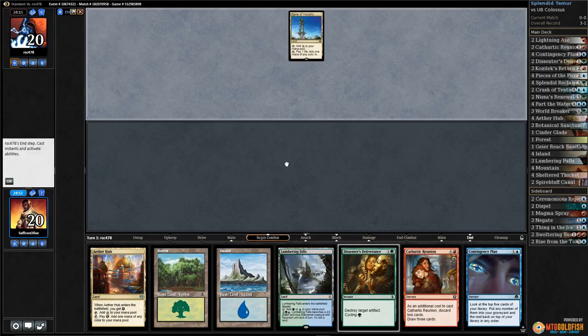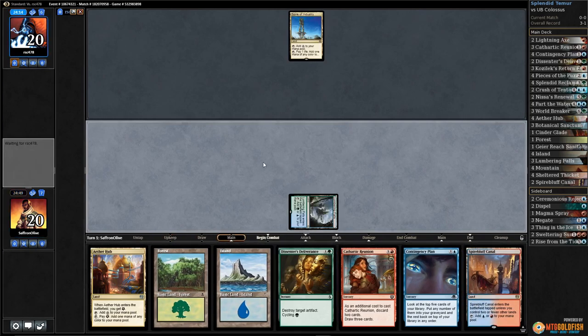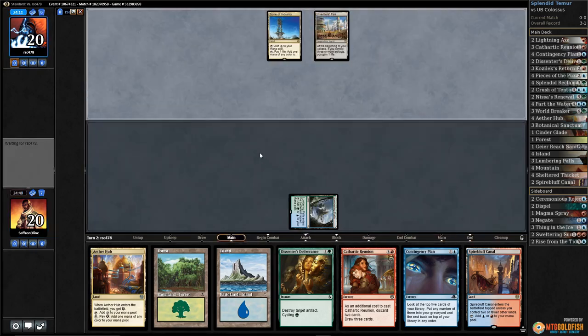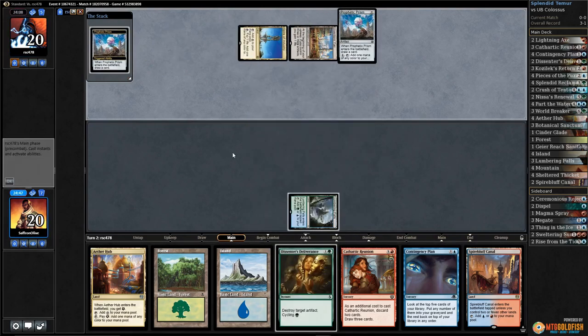Spire of Industry — okay, maybe a Titan deck. Lumbering Falls — ew. Could also be Vehicles, could be Mardu Vehicles. Inventor's Fair — alright, could be a combo deck. Thankfully we got a couple main deck Dissenter's Deliverances.